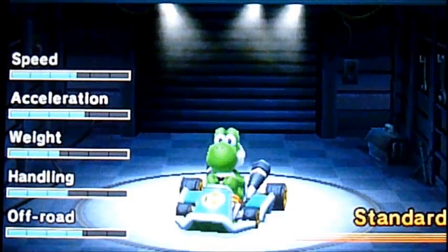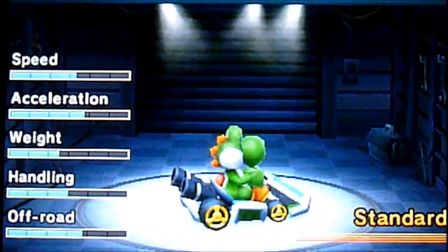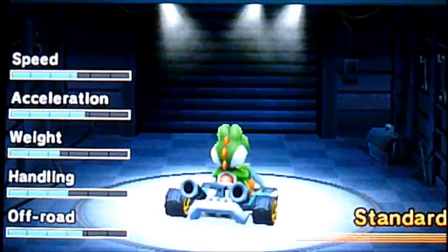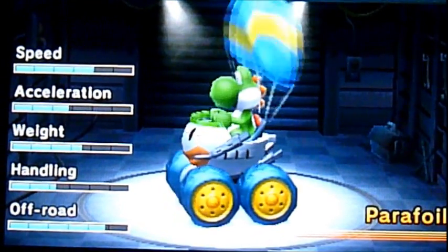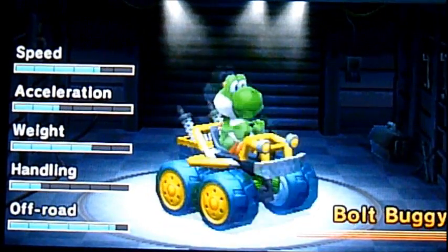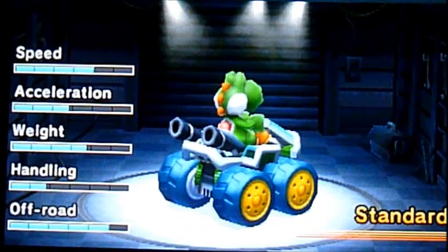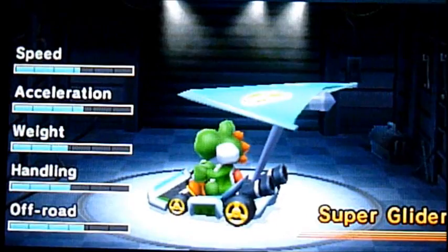I'm going to go for classic Yoshi here. This is the new customization stage and you can, as you can see, change body, wheels, and your flying methods. And this is definitely a cool feature. I'm going to stick with the standard, except for the parafoil.